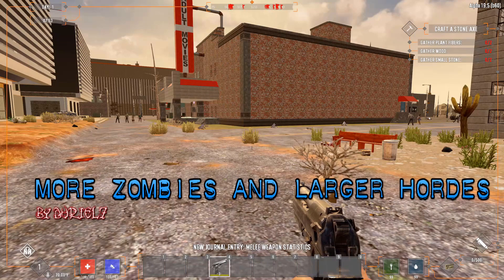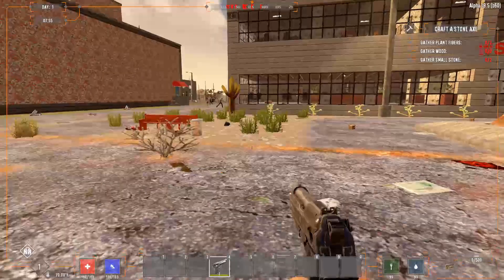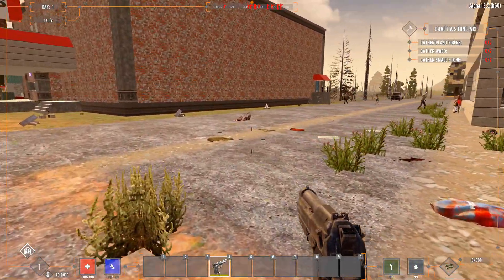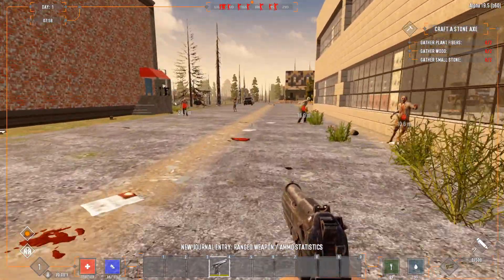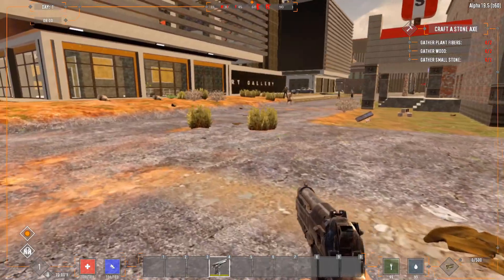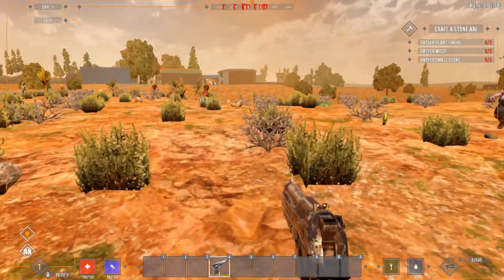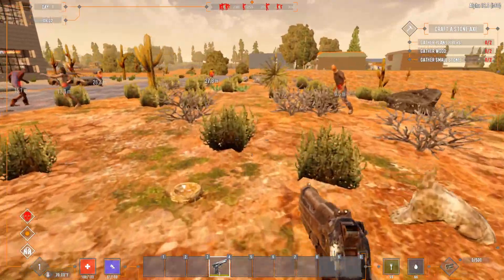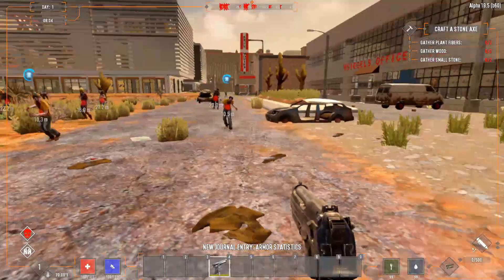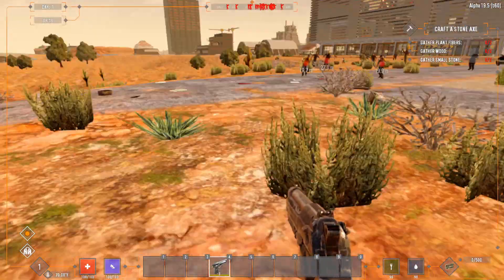Our last mod is called More Zombies and Larger Random Hordes by Durial7, and this thing is insane. You've got a choice of like 17 different files you can pick. Right now I'm running one that gives me 132 times more random zombies and a bigger horde size of up to 32. Look at all these zombies — I am surrounded. You've also got options that increase natural spawn and horde size by up to 16, or 2, 4, 6, 8, 10, and 16. You've got a whole lot of choice.